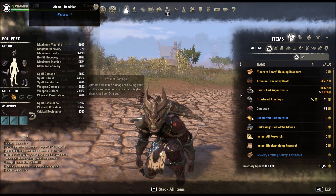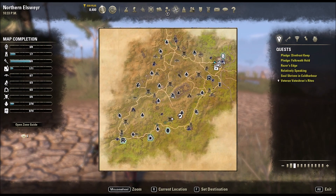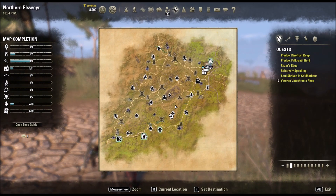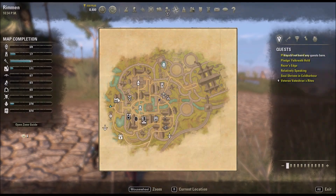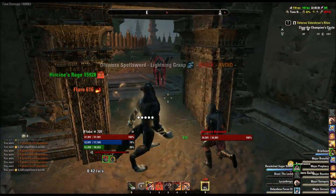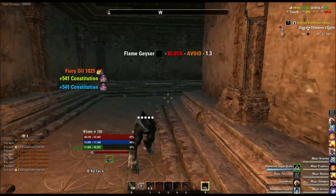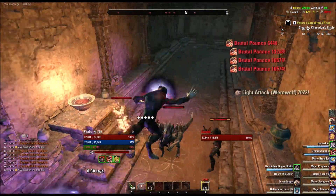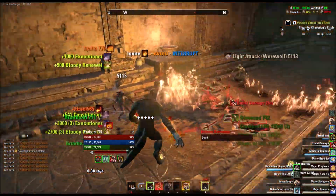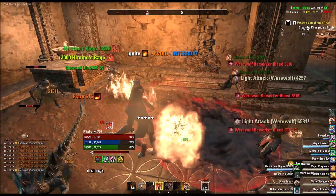So that is that — that's the build, that is the food, that was the champion points. And now I will go hop into a dungeon and find a little boss to kill here. Alright, so now that we're in a dungeon, you just want to keep your stacks up. They keep resetting — I don't know what's going on there, very odd. But that's okay. As you can see, you really don't take damage. Your survivability is super duper high.